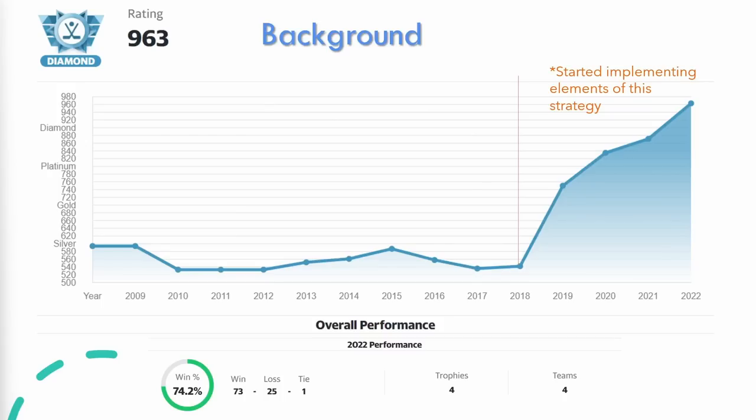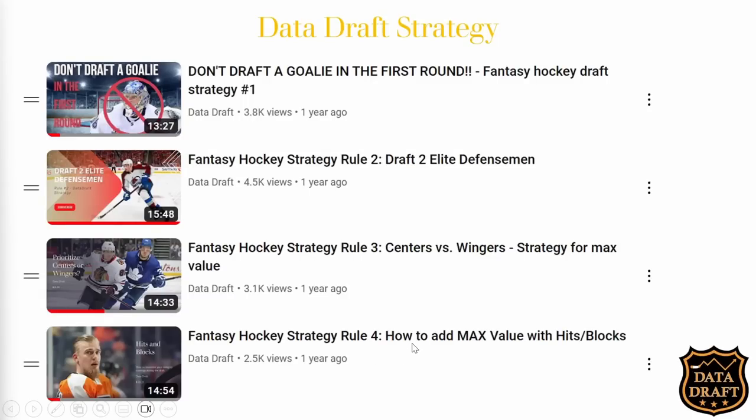If you want to look at last year's draft strategy it's available in the playlist. The fundamentals are: rule one, don't draft a goalie in the first or second round; rule two, draft two elite power play quarterback defensemen; rule three, favor goal scoring wingers over assist-heavy centers. Rule four is mainly for hits and blocks leagues — how to add max value with hits and blocks — but the fundamentals of this strategy are still intact.